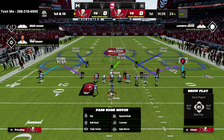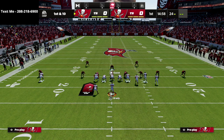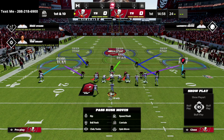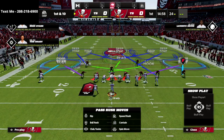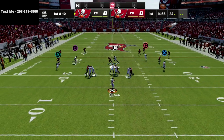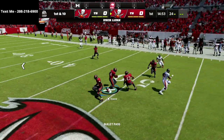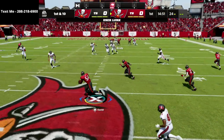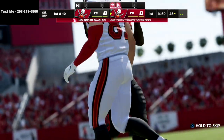The last adjustment is taking our slot corner — because we're base aligned — and putting him on a middle third. This is really the secret sauce to this defense. That middle third takes away post routes and any seam reads they might have. You can also drop a lineman into a hook zone, but I personally prefer to just user the middle linebacker. I absolutely love this coverage because it takes away everything deep over the middle.